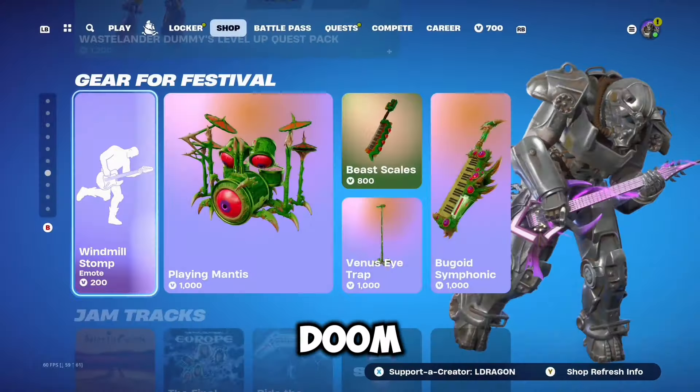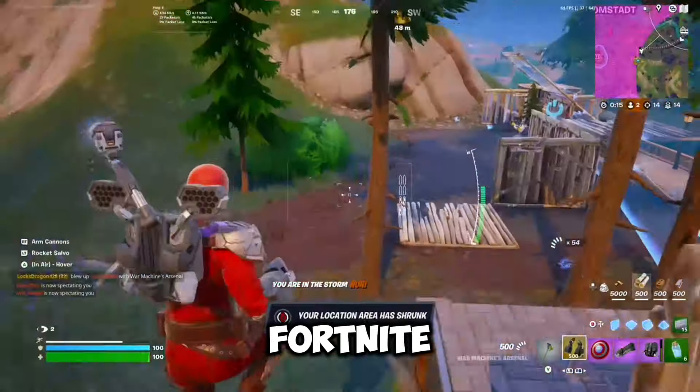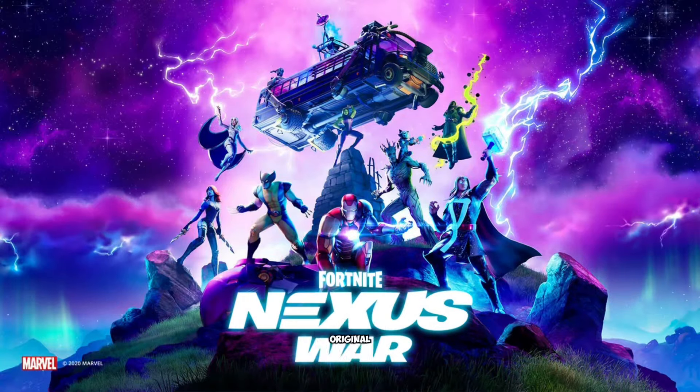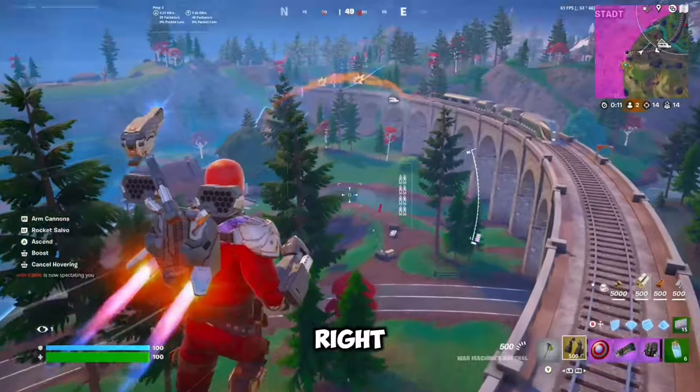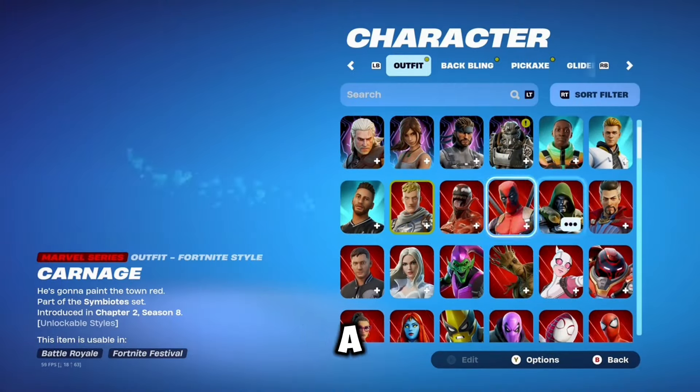There are two different ways you can get the Doctor Doom secret skin in Fortnite Season 4 early. The first and easiest one: go into the Fortnite locker, and if you bought the original Fortnite Marvel Season Battle Pass back in Chapter 2 Season 4, you should already have Doctor Doom if you reached the right level that season. The skin is very similar to the new one but is a more basic version.